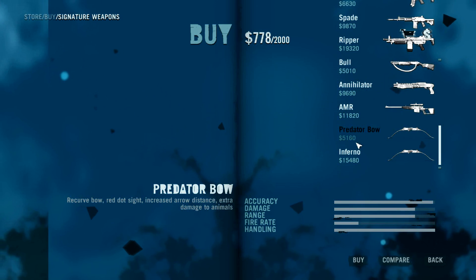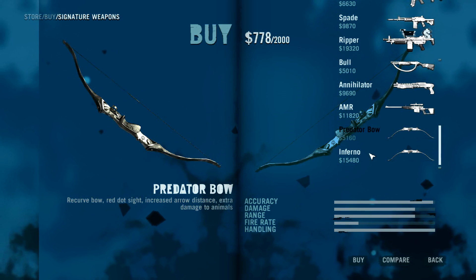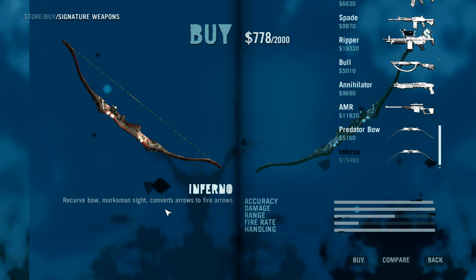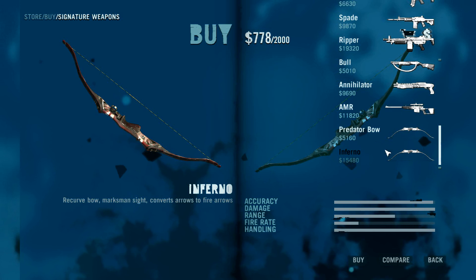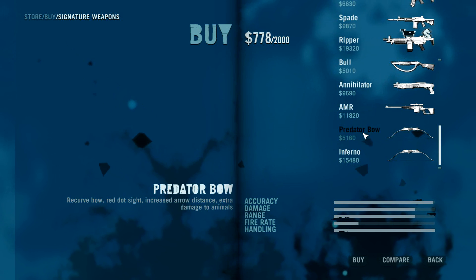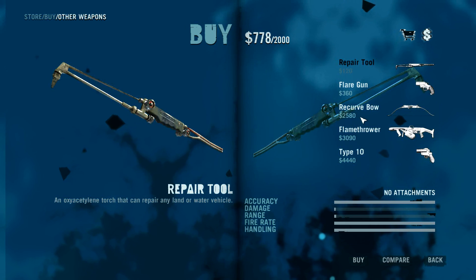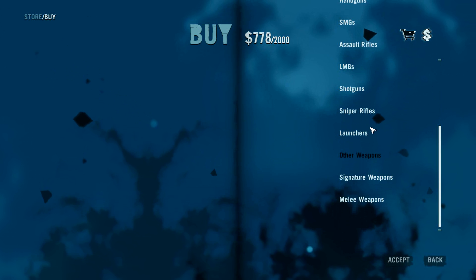There are a couple of bows — the Predator bow with increased distance and extra damage. But the Infernal bow is really cool: all your arrows get converted to fire arrows. So you can walk around with three different bows: the Inferno, the Predator, and your regular recurve bow. That's a pretty big change.